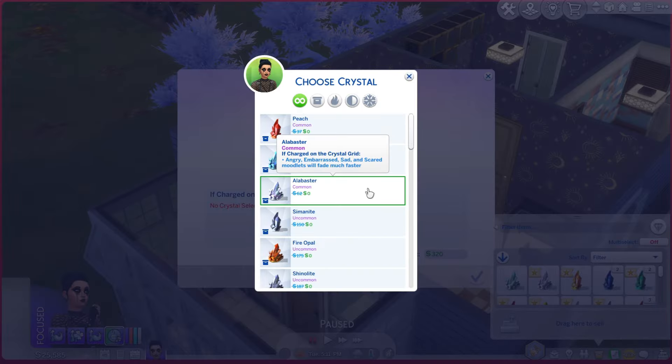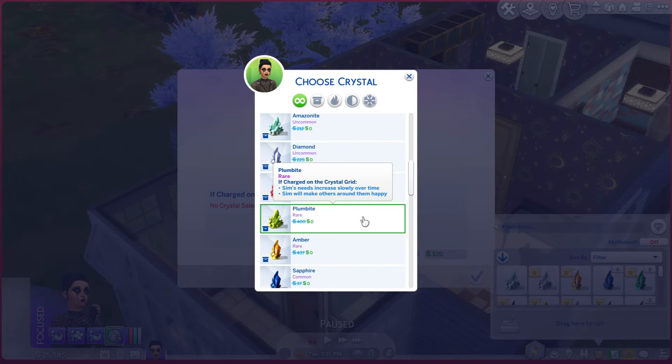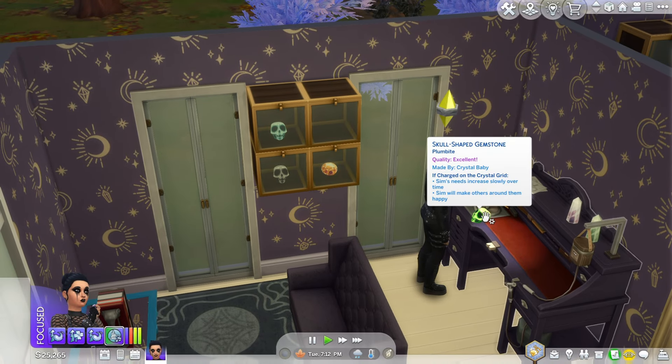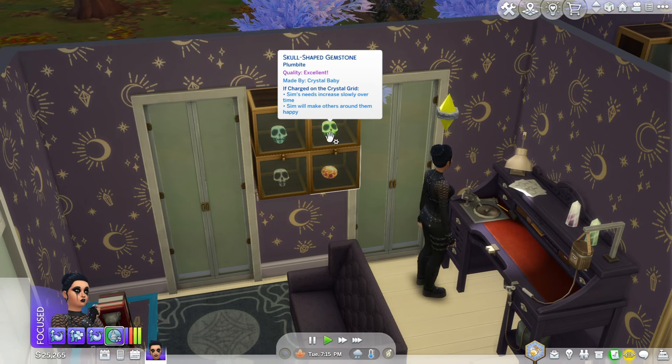I actually didn't realize it but while we were harvesting those crystals earlier she actually got a few pieces of plumbite, which is amazing. This will help your sims' needs increase slowly over time and other sims will be happy around them. We have a small collection of crystal skulls going here, and we also have one made out of sapphire, so I'm just gonna keep them all together on the shelf.